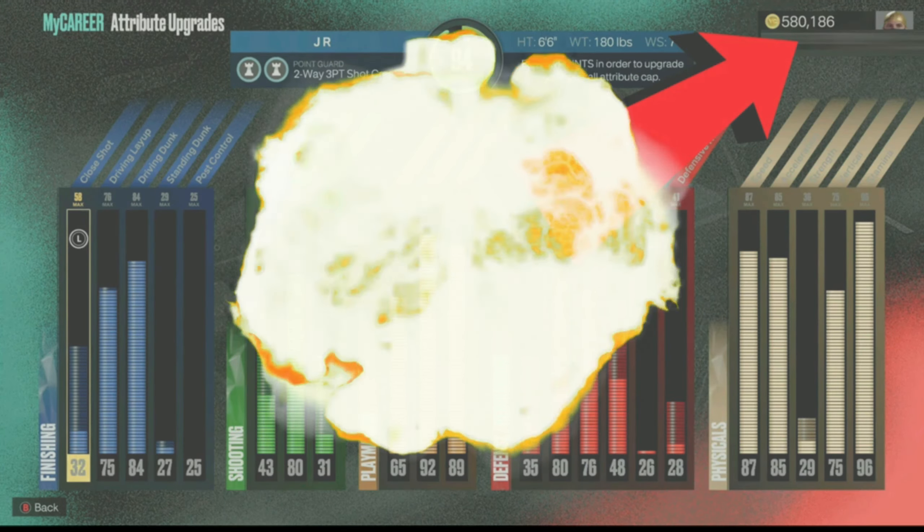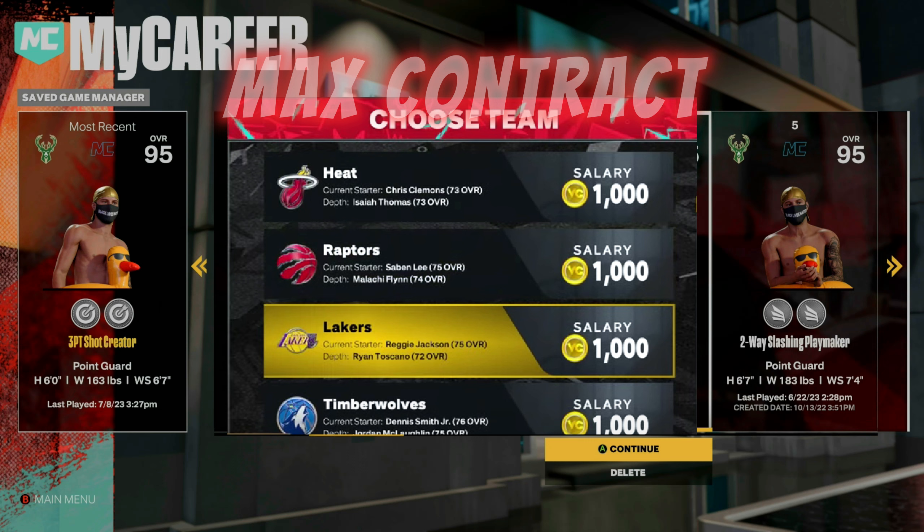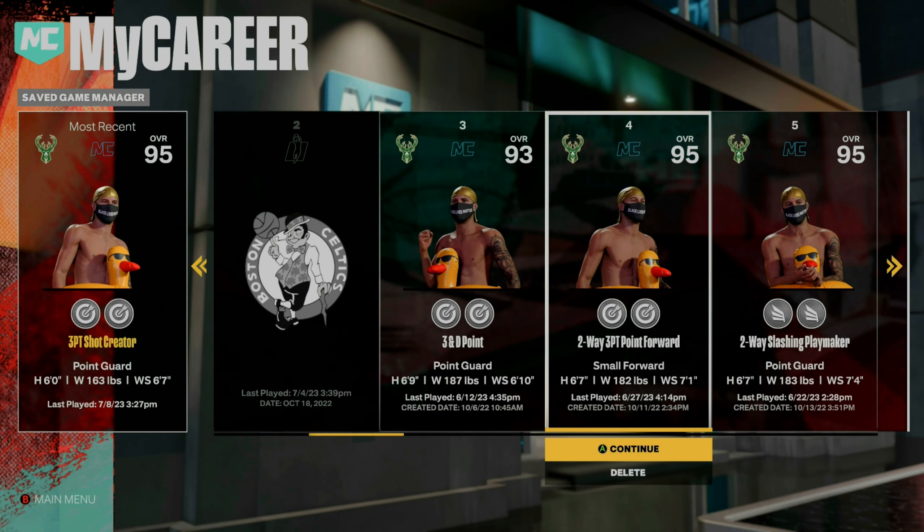For this first glitch, what you guys want to do is load up your best player that gives you the most VC per MyCareer game. Ideally you'd want to do this glitch with a player that has a max contract. To get a max contract, all you have to do is win the NBA Finals MVP, and that would allow you to get a thousand VC each time. Load up your best player into the city.